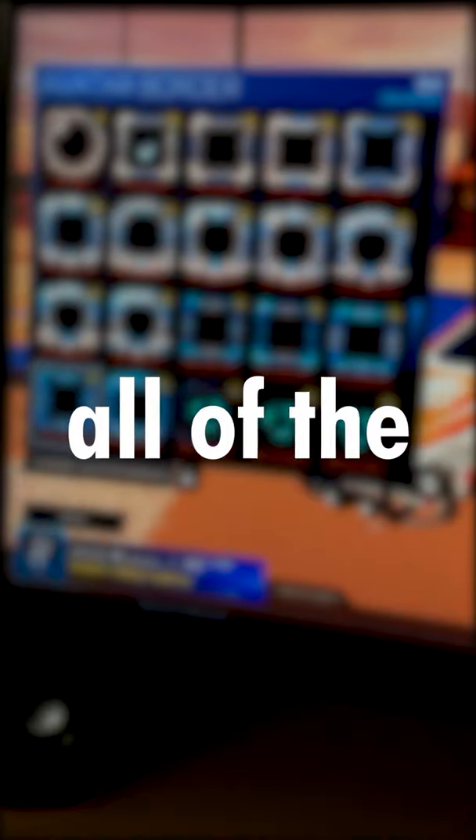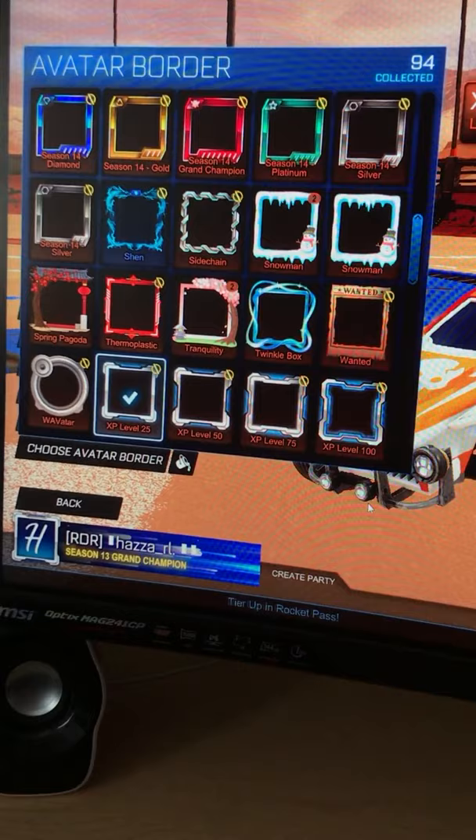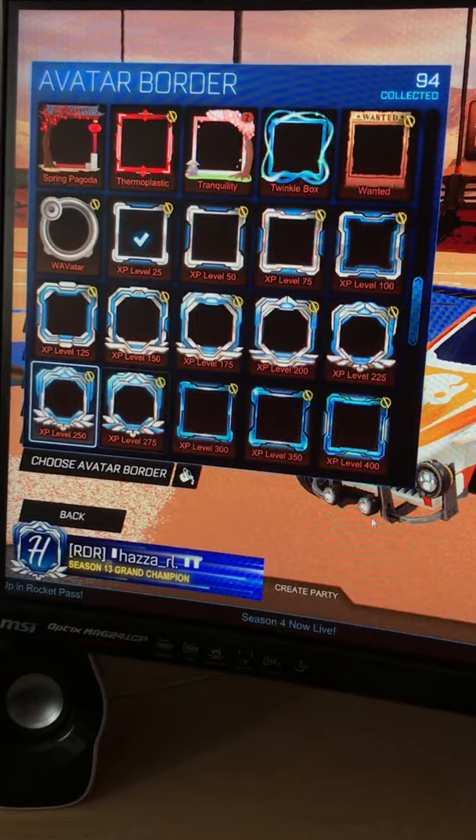Here are all of the avatar borders that you can get from levelling up in Rocket League. From level 25 to 275, the avatar borders have a white base. From level 300 to 800, the borders have a blue base.